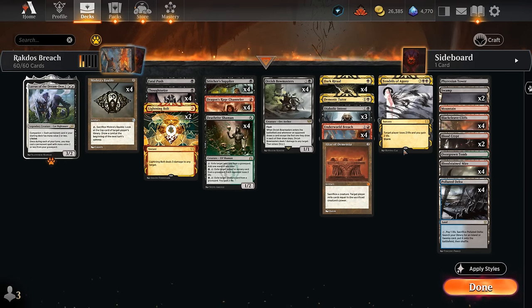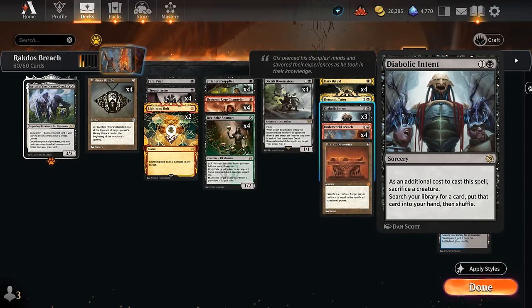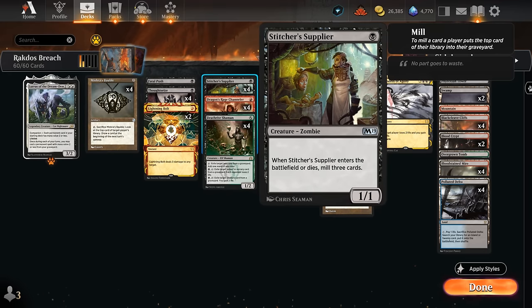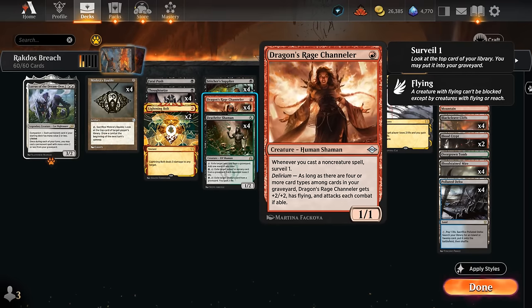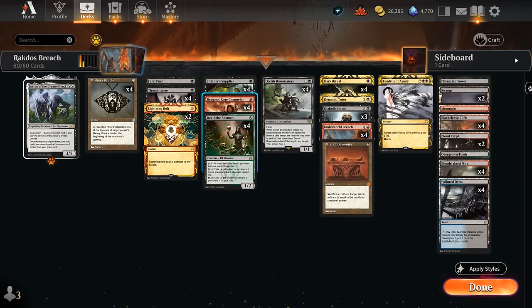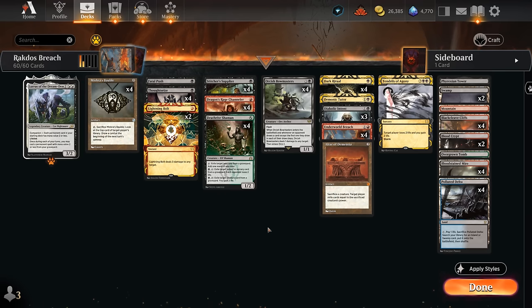We also have a few tutor effects to help find these combo pieces. Demonic Tutor can find any card, and Diabolic Intent needs to sacrifice a creature first, but that's not too difficult with the token from Bowmasters or Bowmasters itself, and we're also happy to sacrifice Stitcher Supplier and put more cards in the graveyard. Another way we can potentially combo off if we don't get Altar plus Supplier is by controlling multiple copies of Dragon's Rage Channeler, because whenever we cast a non-creature spell we get to surveil one. So with multiple Channelers whenever we cast Dark Ritual from the graveyard, we add two more to the graveyard, fueling the combo until we find a third Channeler or cast more Stitcher Suppliers.